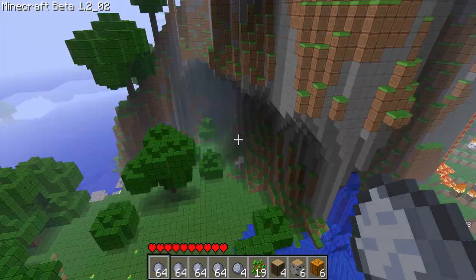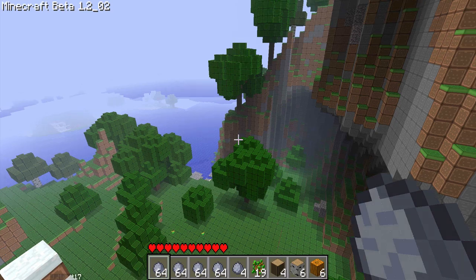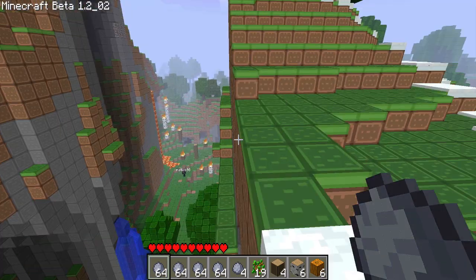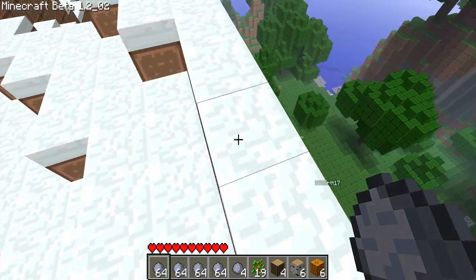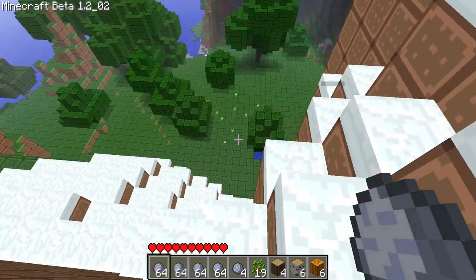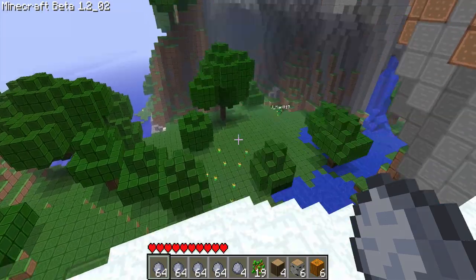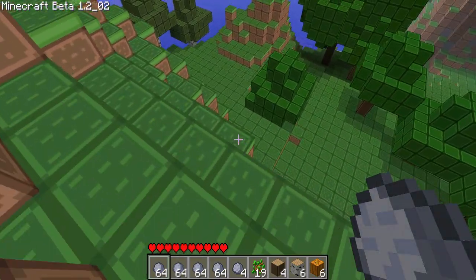Alright, you guys, this is an example of a perfect area. We have trees, water, lava, and a great overall area. It's generally flat, so let's build right into this cave. There's a cave over here, Jordan — do you see this? Oh that's even better. Caves! Oh, I see coal, I'm getting it. Oh, I see a red mushroom — we can make a stew out of that.